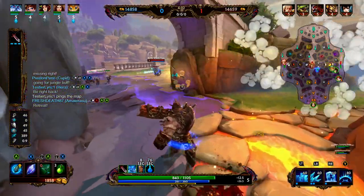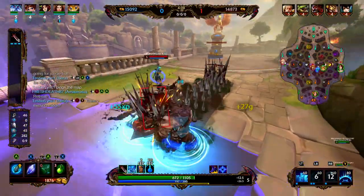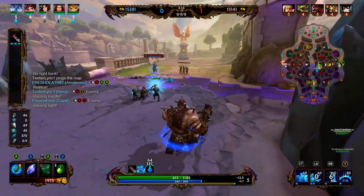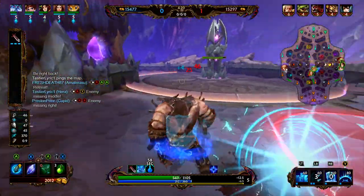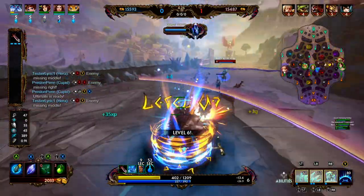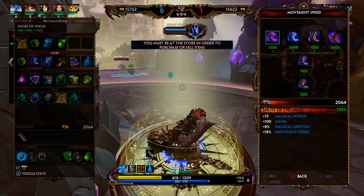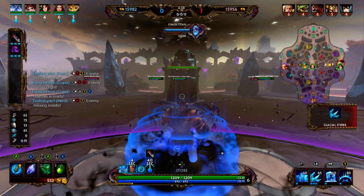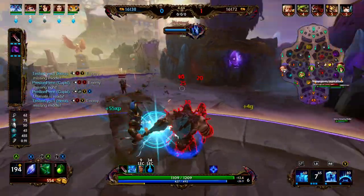In terms of our matchup, Chiron has a dash but he can't use that to go over our wall, so if we can time our wall just right we should be able to cut off his dash. Ymir has really short cooldowns — with zero cooldown built it's only a five-second cooldown on his two, which is pretty low for the amount of damage it does. Ymir is a guardian but he's an aggressive guardian — his abilities do a lot of damage and don't provide a whole lot of support other than a slow and a freeze. You can always use the wall to cut people off, but it's not a traditional support like a Geb or a Sylvanus.